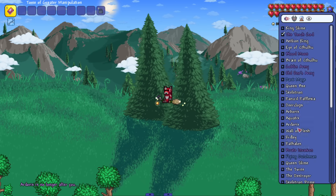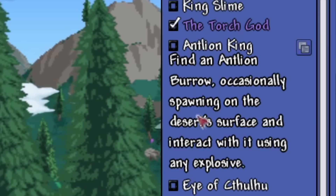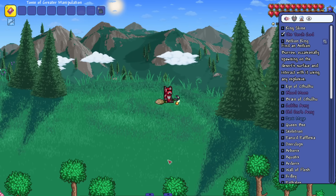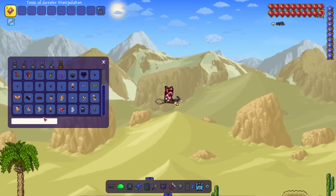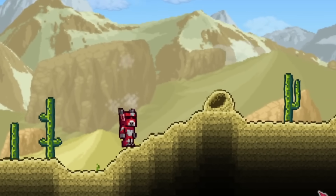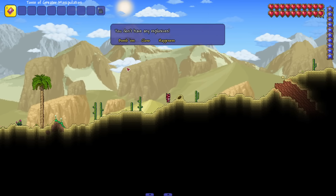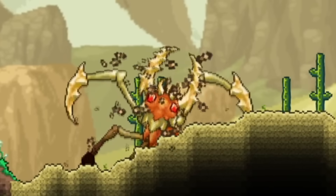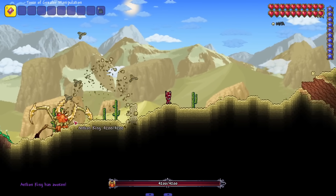Let's hop straight in and start going through the bosses. The first one is the Ant Lion King — you find an ant lion burrow occasionally spawning on the desert surface and interact with it without using any explosives. We're going straight to the desert to spawn this burrow. You interact with it — boom — but no explosives allowed.